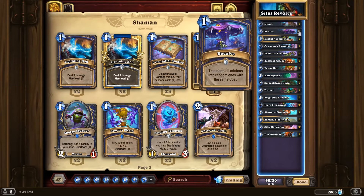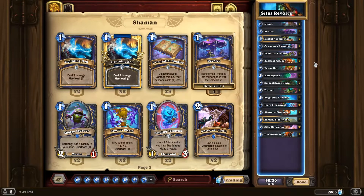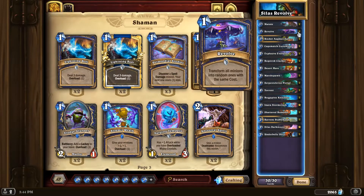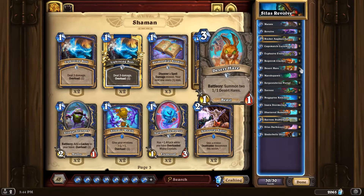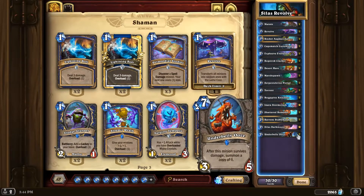But now we have Revolve and Cage Match Custodian. These two cards help out the list a lot. Cage Match Custodian gives us a more reliable way to have Bogspine Knuckles by turn 5. So we can pull off the Desert Hare Bogspine Knuckles combo more reliably. Revolve also lets us have the combo of Desert Hare Revolve on turn 4, getting three 3-drops out on turn 4. And then Revolve also goes with the Underbelly Ooze shenanigans to get a whole bunch of 7-drops.